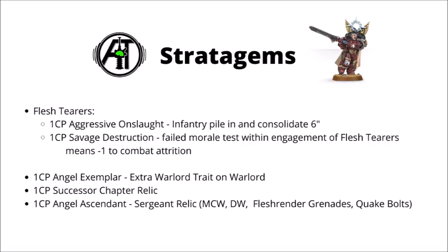For the more generic ones, we have Angel Exemplar for 1 CP, giving you an extra Warlord trait on your Warlord provided he isn't a named character — a nice tool for building Smash Captains, getting two fighty Warlord Traits at once. There's also Angel Ascendant for 1 CP — a Sergeant Relic letting you give one of your Sergeants a Mastercrafted Weapon, Digital Weapons, Flesh Render Grenades or Quake Bolts. Probably the Mastercrafted Weapon or Quake Bolts are the pick, potentially good on a big squad of Sanguinary Guard or Vanguard Veterans.